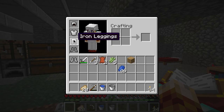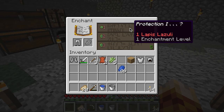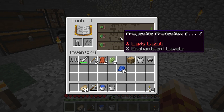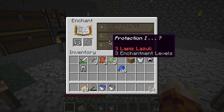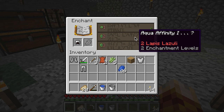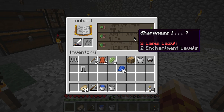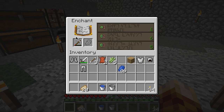Let's just see what we can enchant right now. Some of the different enchantments: we have Protection — that's for armor, it'll prevent you from taking as much damage from attacks. Projectile Protection specifically protects from projectiles, like arrows. Unbreaking makes your weapons or tools last longer. Aqua Affinity lets you breathe underwater for a longer period of time, so that can be useful if you intend to do some underwater exploring. Sharpness makes your sword do more damage — it's a sword-specific enchantment. And Efficiency makes you mine faster.